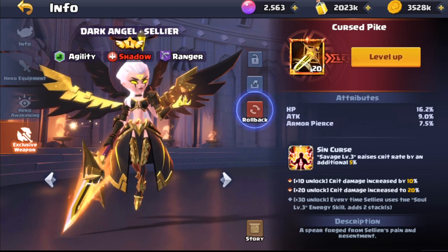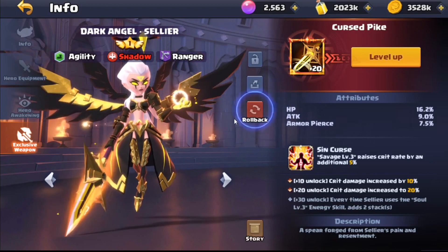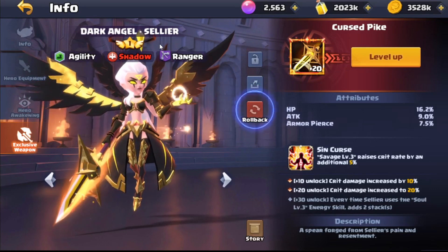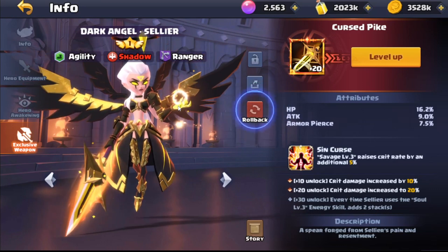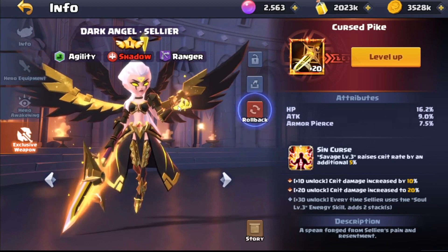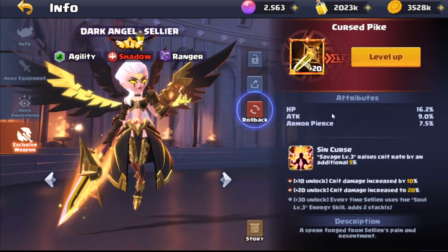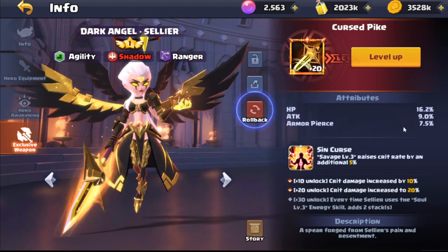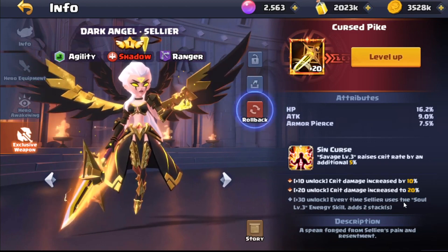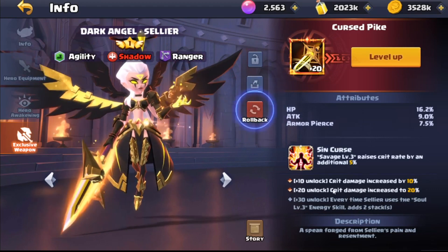The exclusive weapon I currently have at level 20. I'm debating whether to invest to 30 or not - I don't think it's the investment for the near future but we might. She's at this tier right now because I want to get more shadows and lights up before I take them to five, so I'll probably try to go for another Cellia so I have two of them. The exclusive weapon skill at level 20 is giving 16% HP, 9% attack and 7.5% armor pierce. At level 20 you unlock Quick Damage increased to 20%, and at level 30 every time Cellia uses the Soul skill it adds two stacks - so it's quite nice.